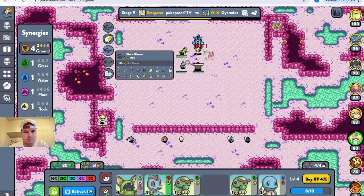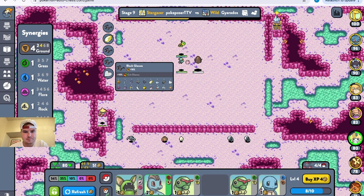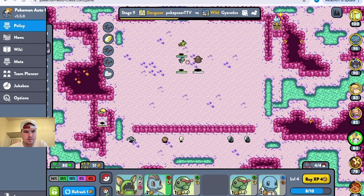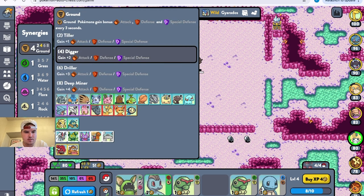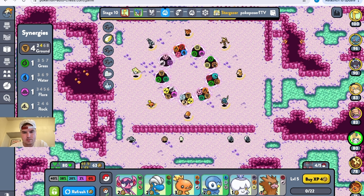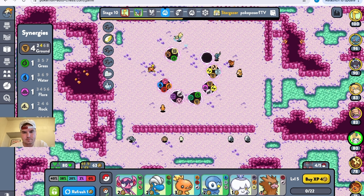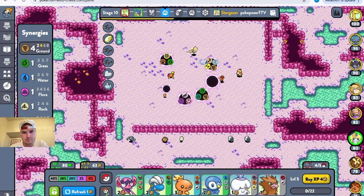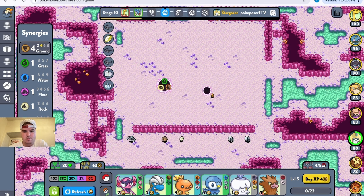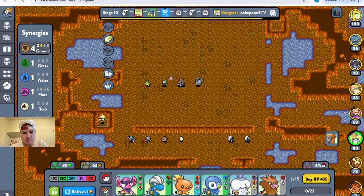What to get — I would love to have Gliscor or Stonjourner, or Torkoal — he would be cool. Let's see what we get. Torkoal! He's one of my favorites actually, let's put him on here.